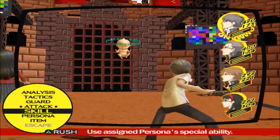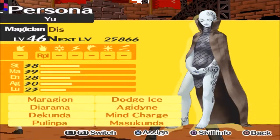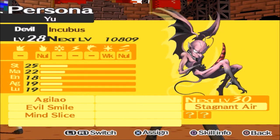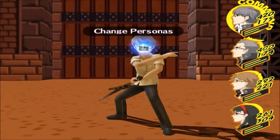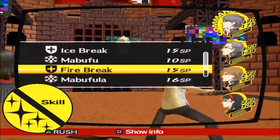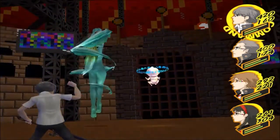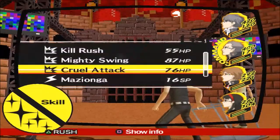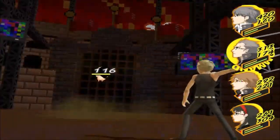I don't have anything with Fire Break... wait, I do — I have Undine. Switch to Undine then, pop up that Fire Break. Do another Mighty Swing — hopefully it crits. Nope.